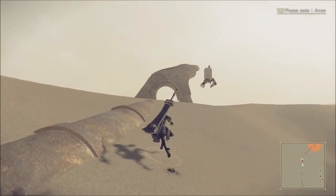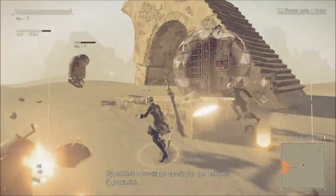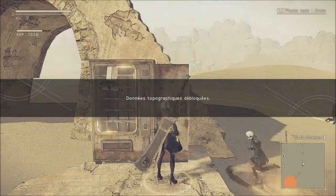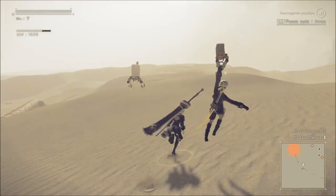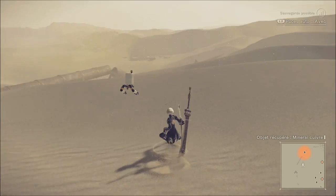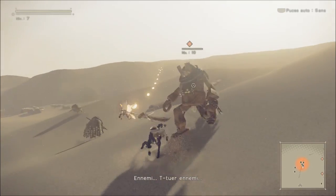C'est un point de sauvegarde — encore un. En fait, les points de sauvegarde, il faut les mériter. Il faut démonter tout le monde, et une fois que c'est démonté, le champ de force autour se désactive et vous pouvez y aller en débloquant la zone topographique. Continuons de récupérer du matos — c'était ma mission de base : récupérer quelques éléments mécaniques. Ça reste des missions assez simples, plus des missions style Discover qui vont vous faire marcher.